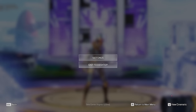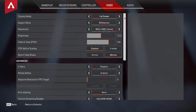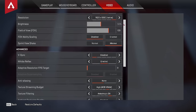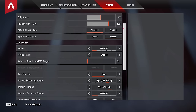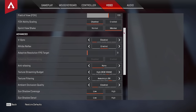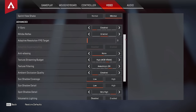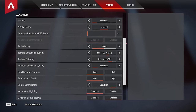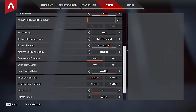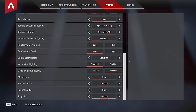When looking at your in-game settings in the video tab, you want them to look something like this: V-Sync disabled, Nvidia Reflex enabled, nothing else. Adaptive resolution FPS target — zero; Anti-aliasing — none; Texture streaming budget — this depends on your graphics card, I usually set it about 2GB under the maximum VRAM; Texture filtering — I set that to 16x (you can use 8x or lower); Ambient occlusion quality — disabled; Sun shadow coverage — low; Shadow detail — low; Spot shadow detail — very high, though it doesn't really matter; Volumetric lighting — disabled; Dynamic spot shadows — enabled.